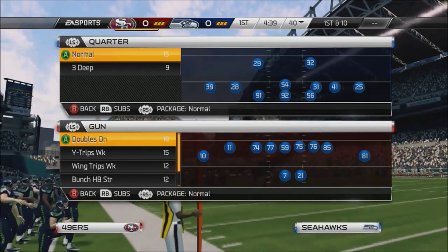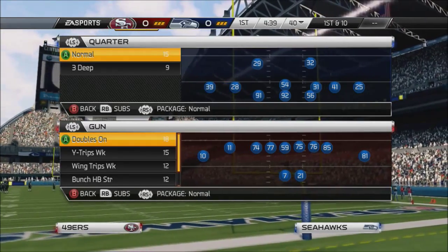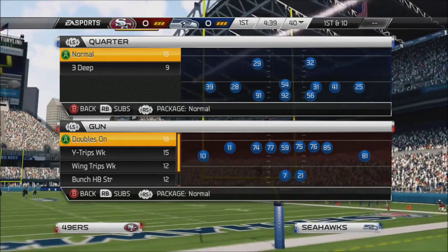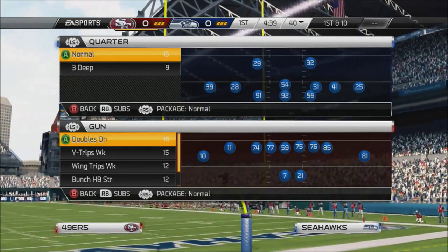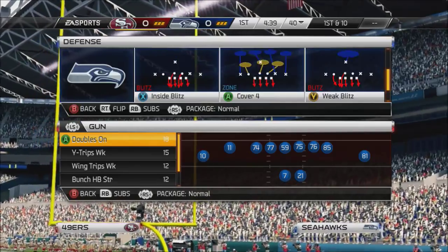Let's go ahead and get into the defense. I'm showing you guys an actual game mode — playing against myself is going to be kind of tough, but I'm going to make it happen. Because in practice mode, you come out and the guys are already set, so you can't set it up. So the play I run is out of the 4-6 Normal, and it's called Inside Blitz.